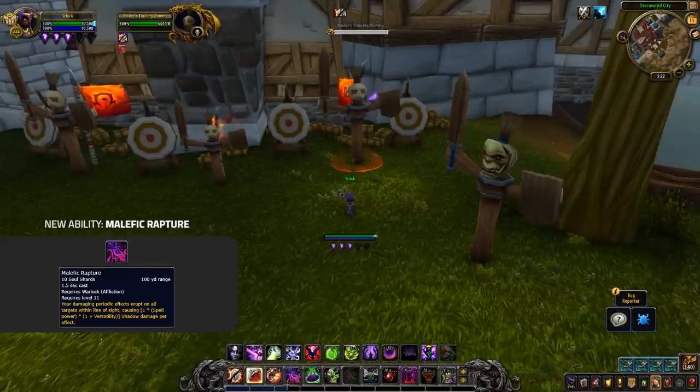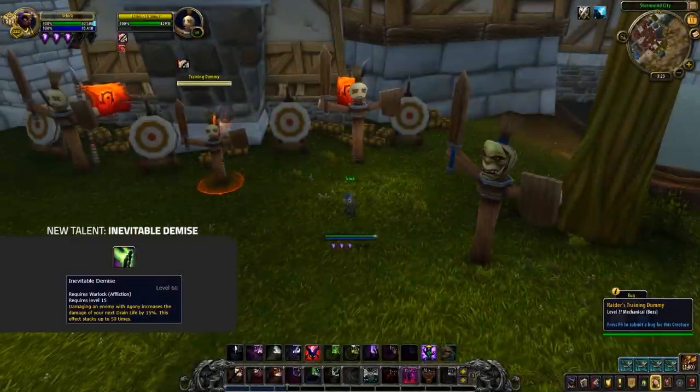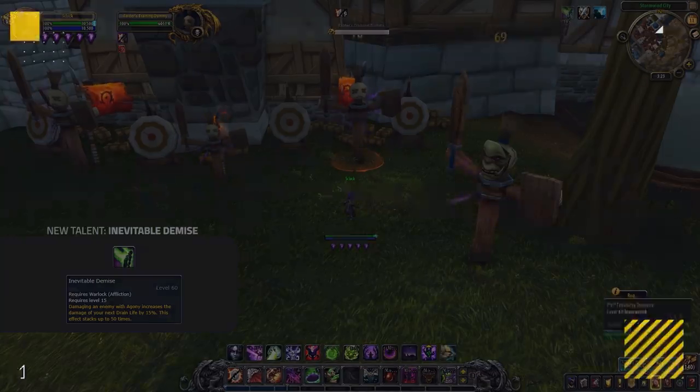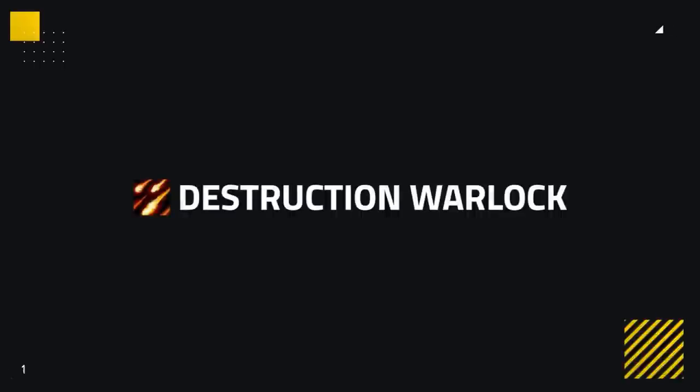Affliction now spends its Soul Shards on a new ability called Malefic Rapture, which deals damage to all enemies afflicted by your dots, increased by each periodic effect on the target. Alternatively, Seed of Corruption is your way to use shards for more AoE damage and apply Corruption. Inevitable Demise, a former Azerite trait, is now a talent where doing damage with Agony gives you a stacking buff that increases the damage of your next Drain Life. Demonology is looking much of the same, other than Tyrant now giving you 5 Soul Shards when used, and a pretty large buff to Curse of Doom which is now baseline for Demo.